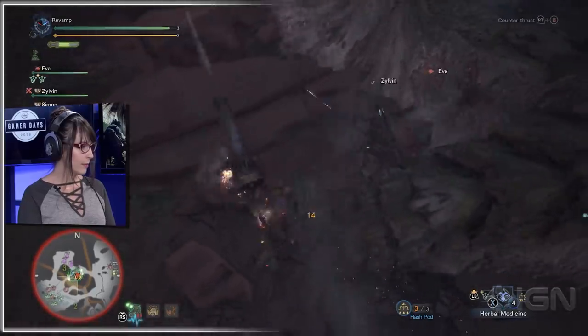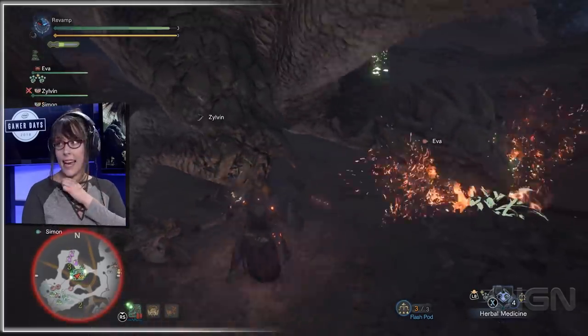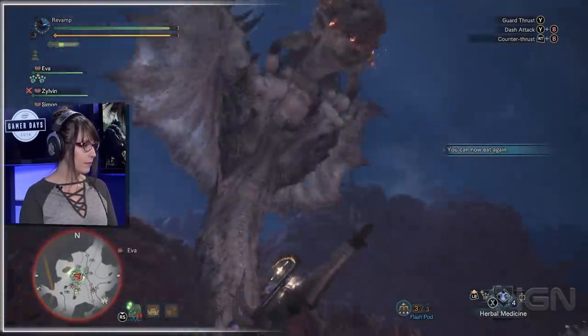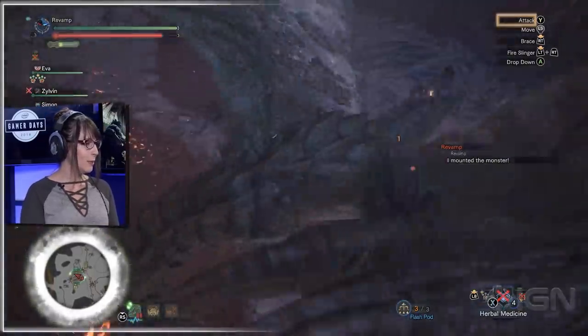Now we're just going ham, trying to get that tail which is in the ground — but I think we're hitting it. Another really good skill to have when playing with other people is Flinch Free. Even just one level of Flinch Free is really great because then you won't get interrupted by your teammates' attacks. It's really annoying, especially with longsword and dual blade users. Let's farm this tail. I just mounted her when she hit her back — go skills.